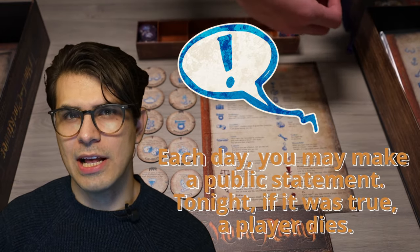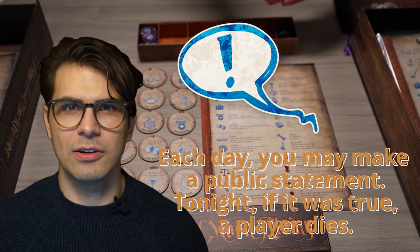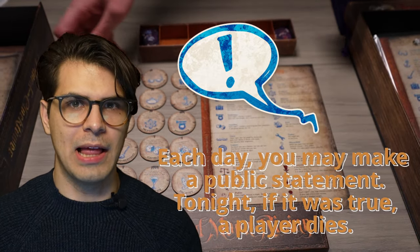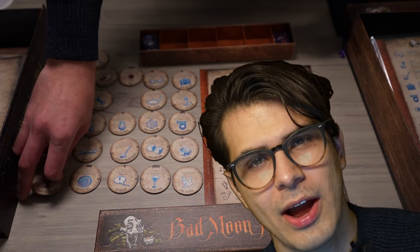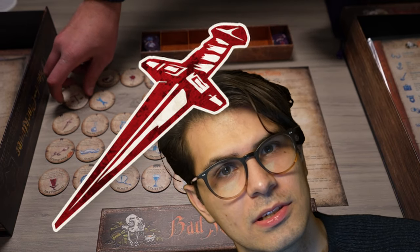Another excellent role in Bad Moon Rising is the gossip — basically the town's rumor mill. They make a public statement about anything, and if it's true, the storyteller kills someone in the night. Picture the gossip casually saying 'the demon is one of those three sitting on the couch' or 'all the players wearing glasses are good.' But Bad Moon Rising loves uncertainty — sometimes the assassin decided to get busy the same night as a false gossip statement, leading to an extra kill misconstrued as a truthful gossip. The gossip perfectly bleeds into the uncertainty of Bad Moon Rising.